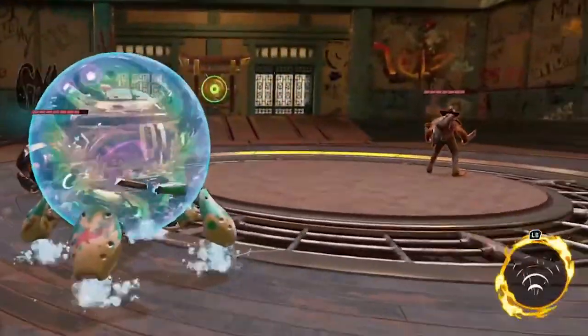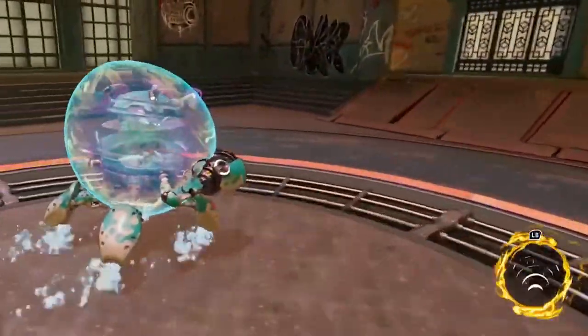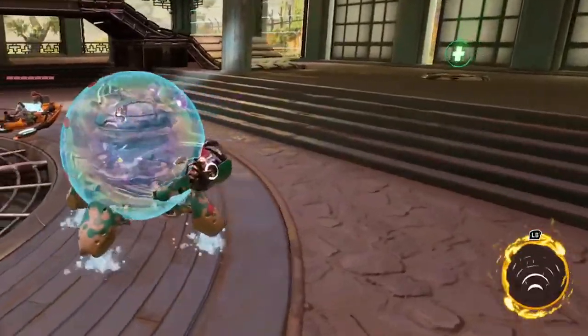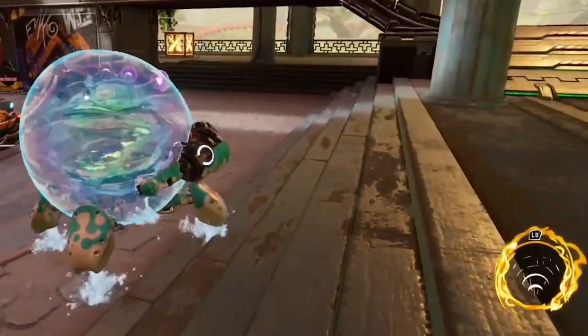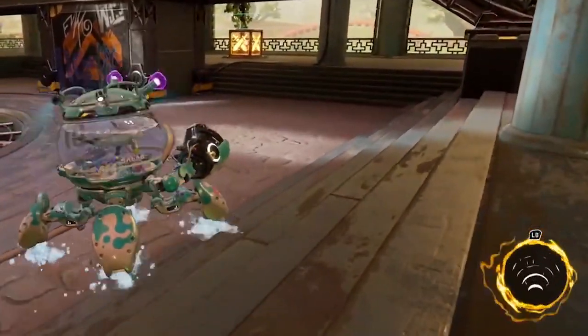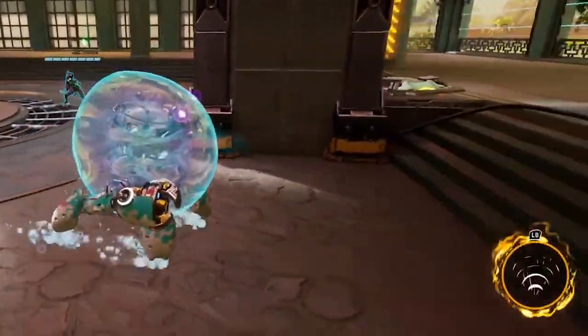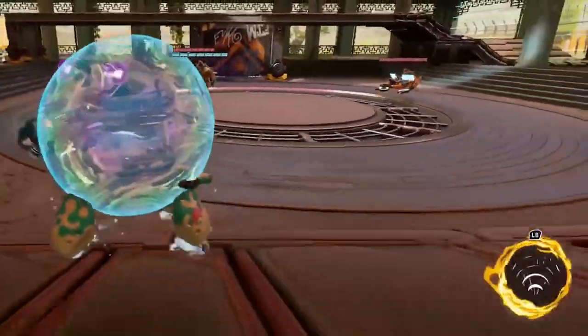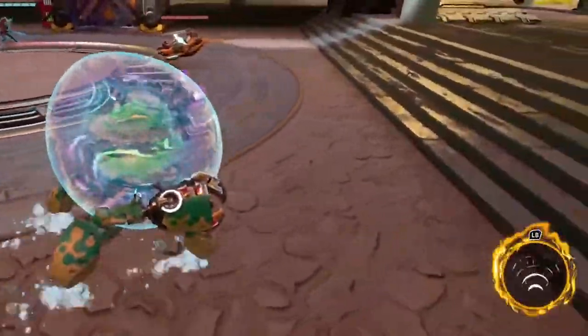Looking over the ultimate abilities here: Sonic Barrage - barrage enemies with a Sonic Blast dealing heavy damage and pushing them back. That sounds cool. Exclusion Bubble traps an enemy inside a bubble - bubbled enemies cannot take damage, but their team can destroy the bubble.